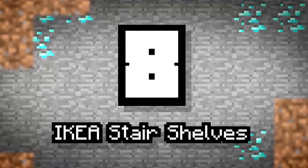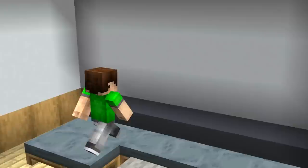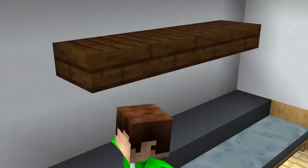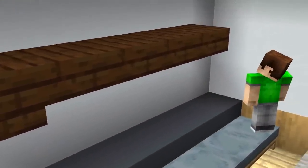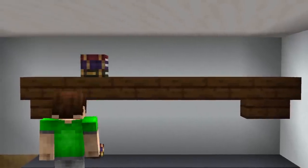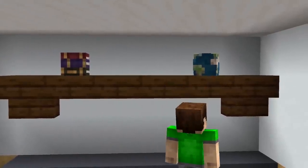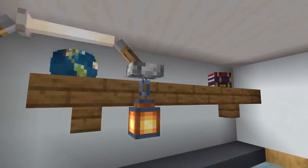Number 8: Ikea Stair Shelves. Slabs are great for making shelves, but there's something about them that just looks a little bit off. Stairs can change into corner stair blocks when placed in certain conditions. Doing this at the ends of the shelf will create wooden notches that appear to hold up the rest of the slabs. What's great about slabs is that you can place other blocks on them as well. So go grab some of those player heads we talked about and get to decorating.